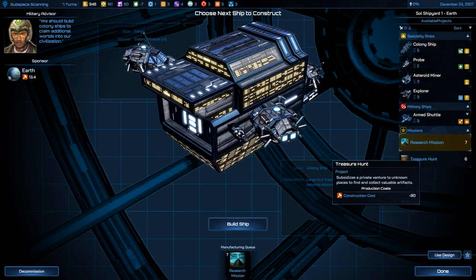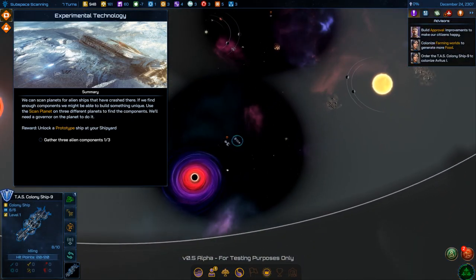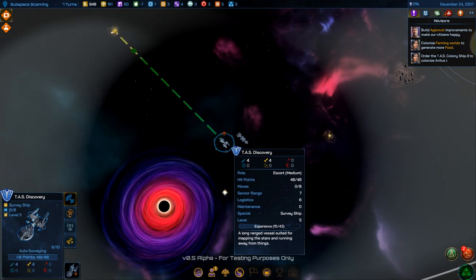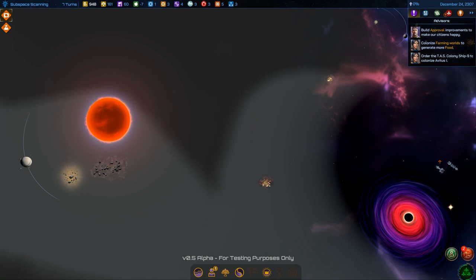Let's do a research mission and a treasure hunt. Research missions increase your research points, and treasure missions go find money.